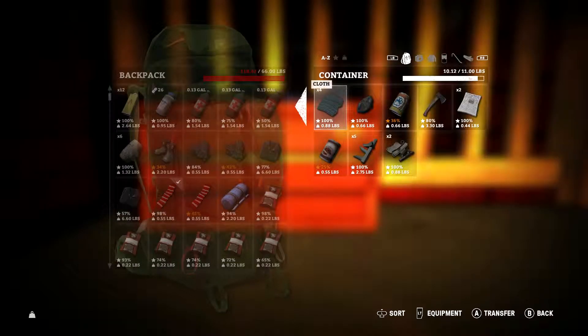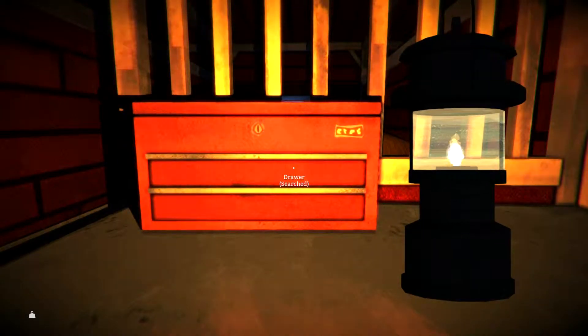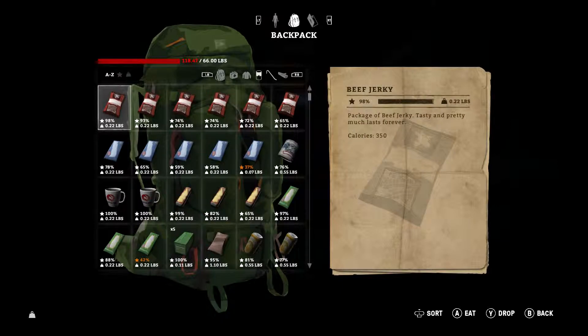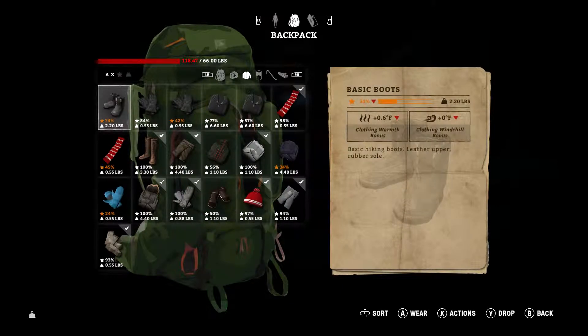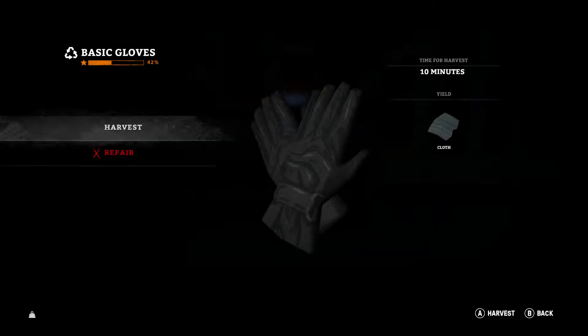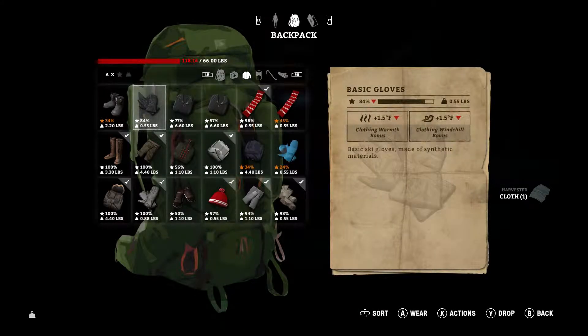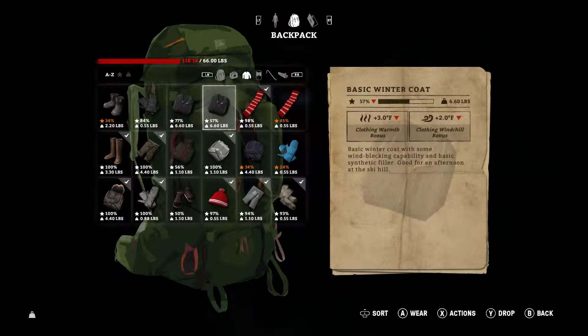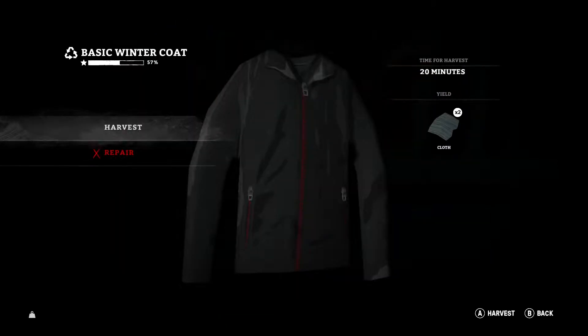I could break down some of these crappy clothes into cloth and just store it here in that way, wait out the storm a little bit more. In general, I would say just try to wait for days when you can't go outside because the weather's so bad to break down a bunch of clothes that you've stored and you know you're not going to need because they're of low quality or much less than what you have equipped.